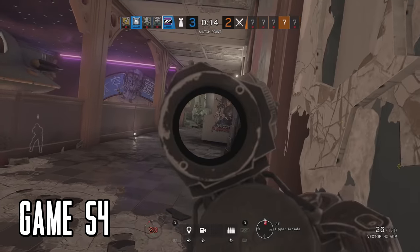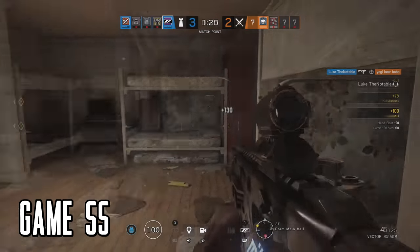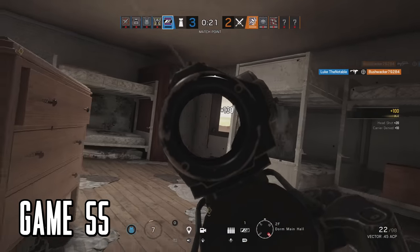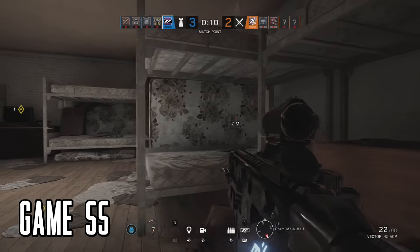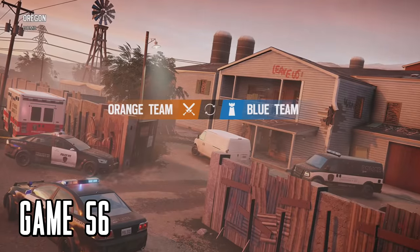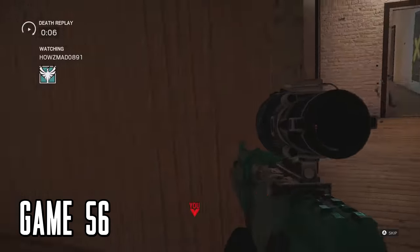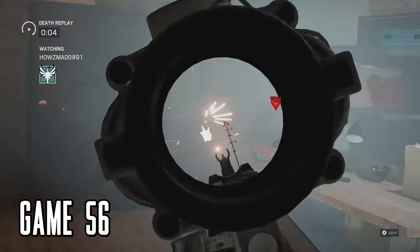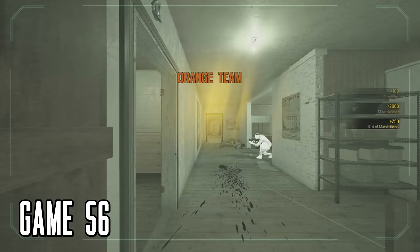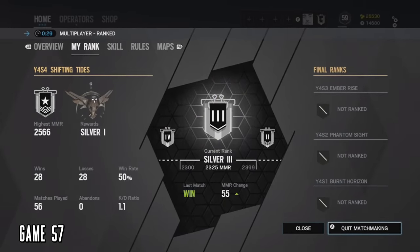Game 55, clutching up with Mira again — I wasn't even using her gadget, I was using a bunk bed. It was a 2v1 that I negotiated down to a 1v1, my dead teammates helped with cameras, and I knew exactly when to push out and win the game. Game 56 comes down to round nine — I played Capitao and some guy who was obviously way better totally destroyed me. Here's my stats up to game 57: a 50-50 win rate — I'll take it for my first ranked season.